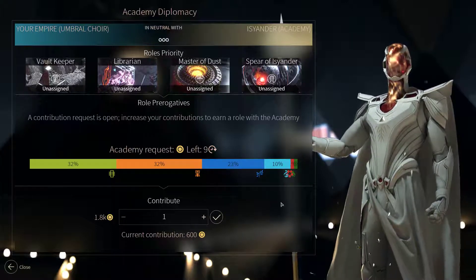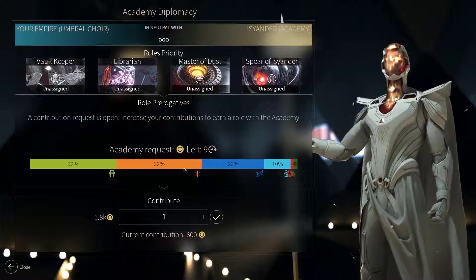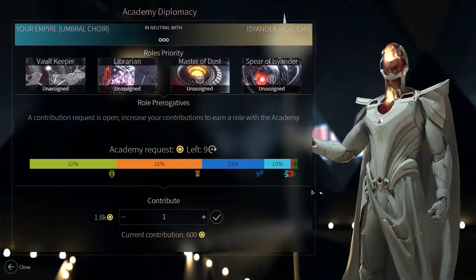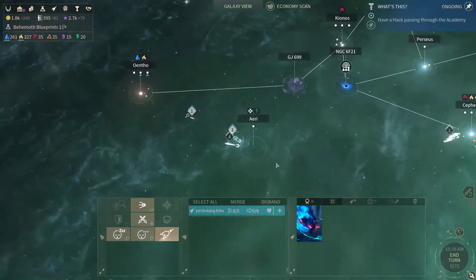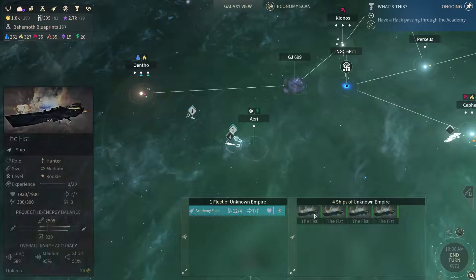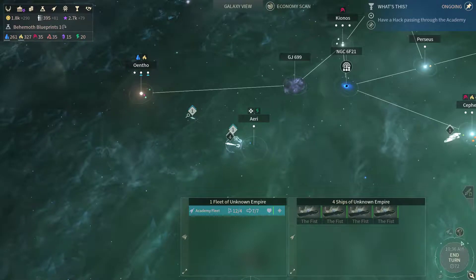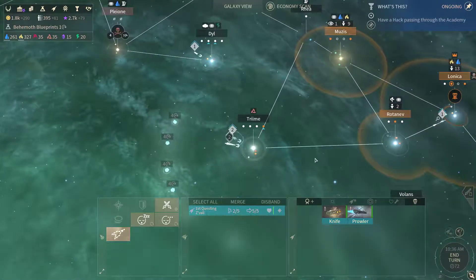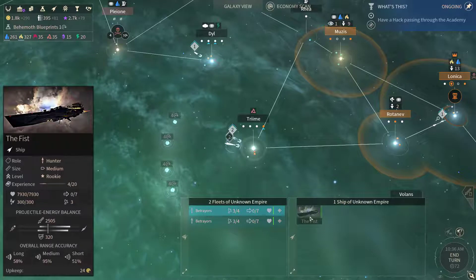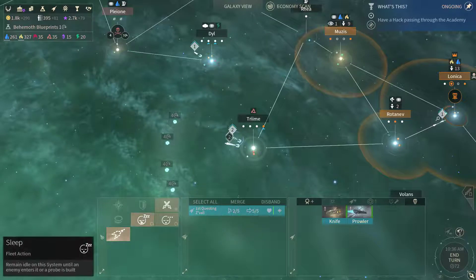I'm not gonna bother with the academy requirements — there's no chance we could get above 23% with our current dust, so it's not worth my time. Let's move on. Is this the academy fleet? Four hunter ships — that's out of the question for us right now, don't have enough firepower to do that. Betrayers — let's put them to sleep.